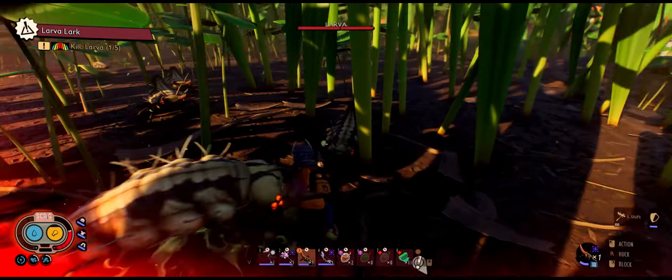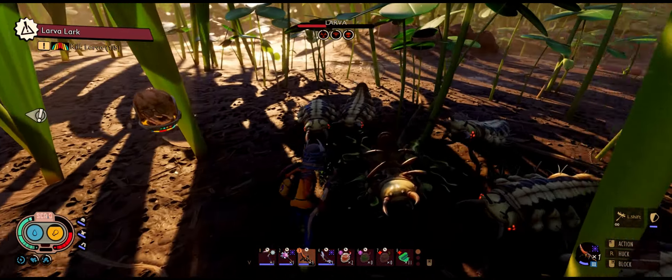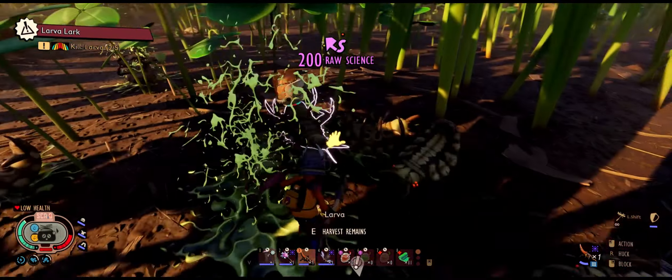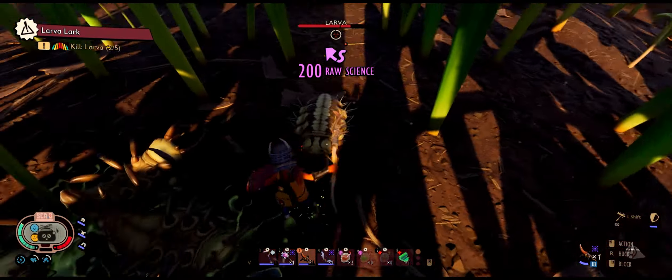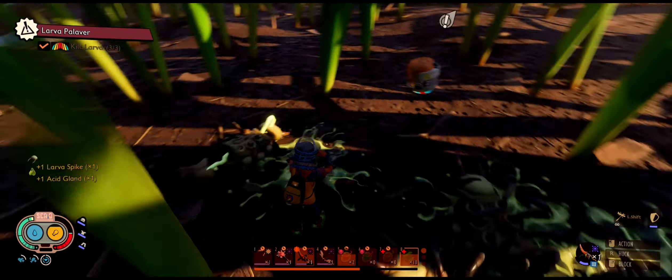Sap you can obviously just farm simply, then go back home to your crafting bench and craft your whetstone. Then place down an upgrade bench and you can upgrade your weapons. Quick side note: if you have a spicy weapon you can use it against the larva as they are 25% weak to spicy.